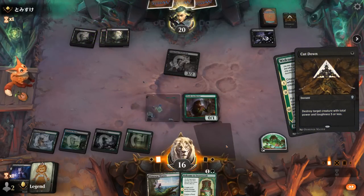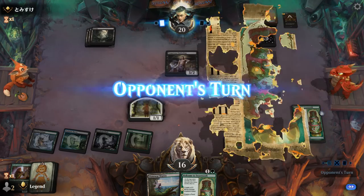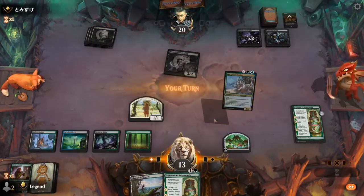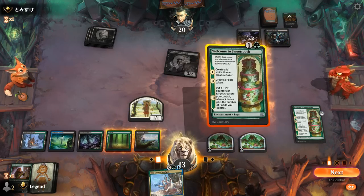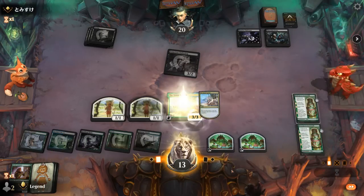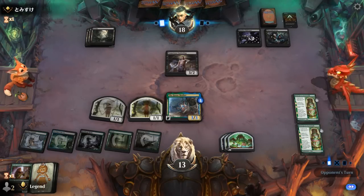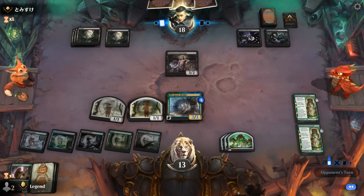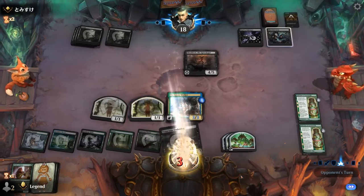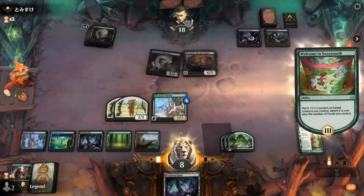Opponent does Cut Down the Wormlet. Do they also have removal for Archivist? Looks like it — not much we could do here. As the dust settles we've got Welcome to Sweettooth, opponent has Underdog and Phyrexian Arena to try and pull ahead. Goose Mother was an excellent draw — Welcome to Sweettooth, Goose Mother X equals 1, and next turn we'll get a ton of +1 counters to keep up pressure while Goose Mother draws. If they've got a bunch more spot removal they can still pull ahead with Phyrexian Arena. Sheoldred can punish that card draw.